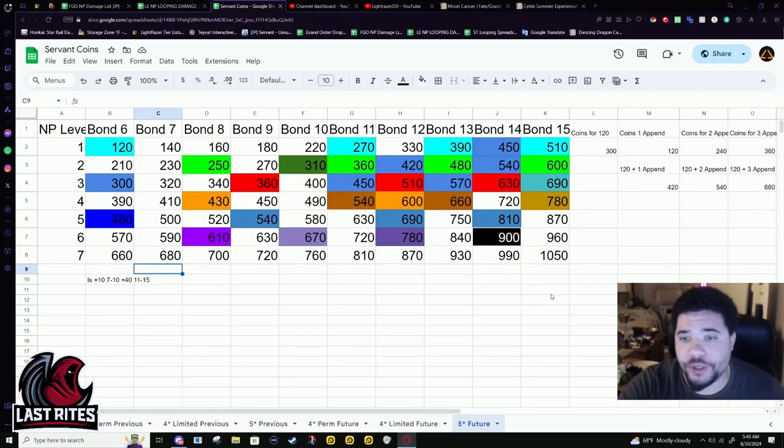This is a follow-up to the speculation video I did about a week ago about where the bond points were going to be and when you'd get servant coins. I updated it for the official numbers — I was only off by a little bit — and I put more time into highlighting where you need to stop, both summoning and bond point farming, based on what you want.